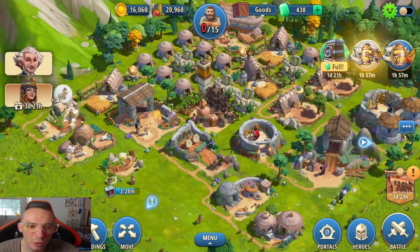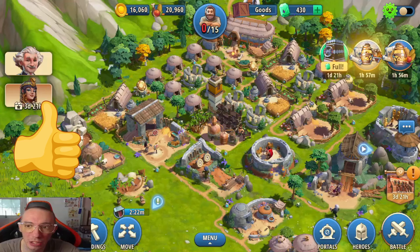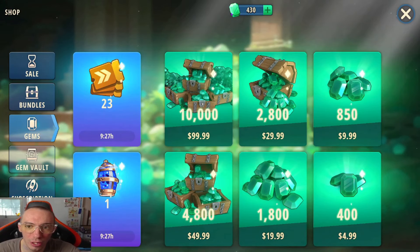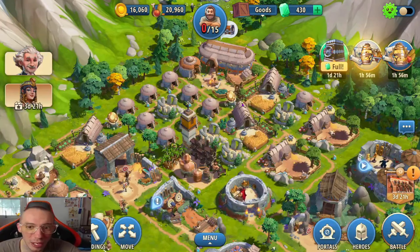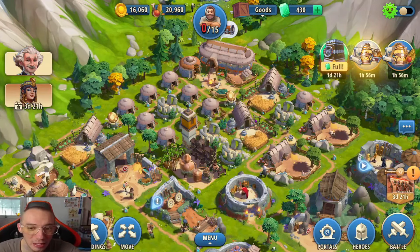Next is one of the biggest questions new players are going to ask: what is the best way to spend your premium currency — the green gems? There are a couple of different ways you can use these, and I think there's one that is clearly the best.